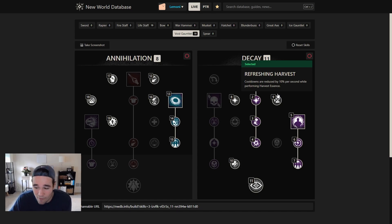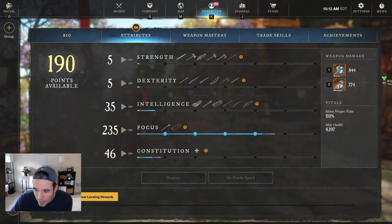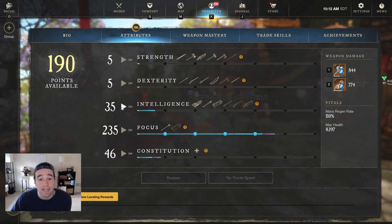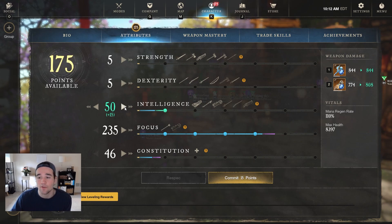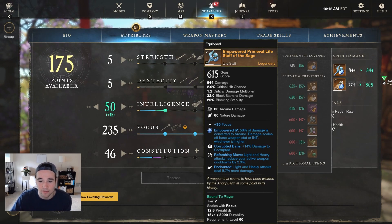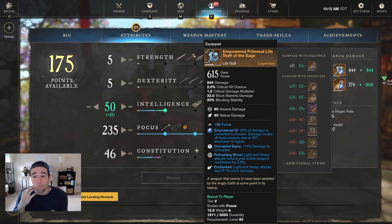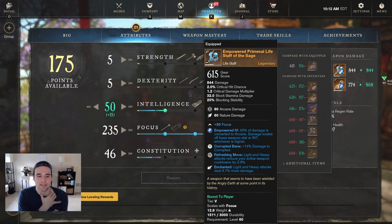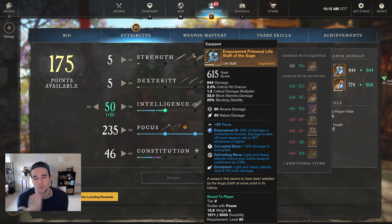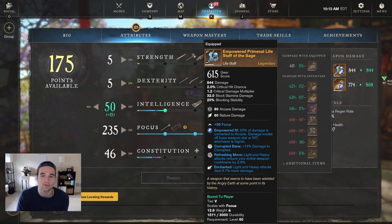Let's talk about attributes. I did a lot of testing with different gems — tried diamonds, tried everything. I was focused on corrupted so I was using an arcane gem. Depends on what you're doing: if you're fighting lost I'd probably go opal or even diamond if you can keep yourself topped off. But as a DPS there are so many opportunities to take damage where you don't get full diamond effectiveness, so opal might be better if you're not focused on corrupted.